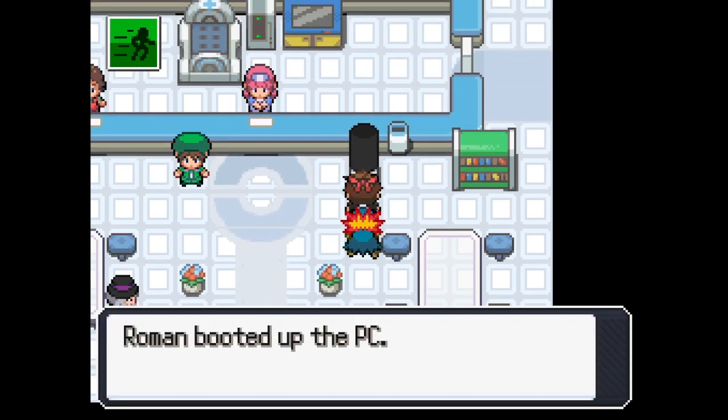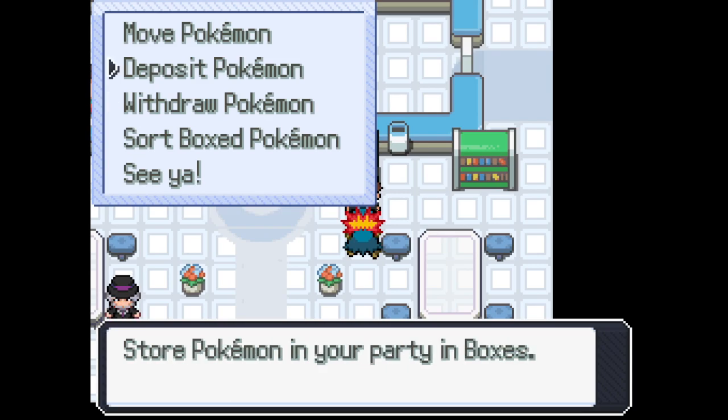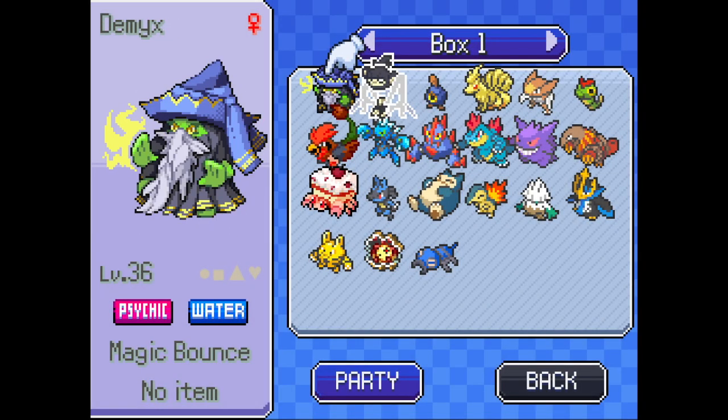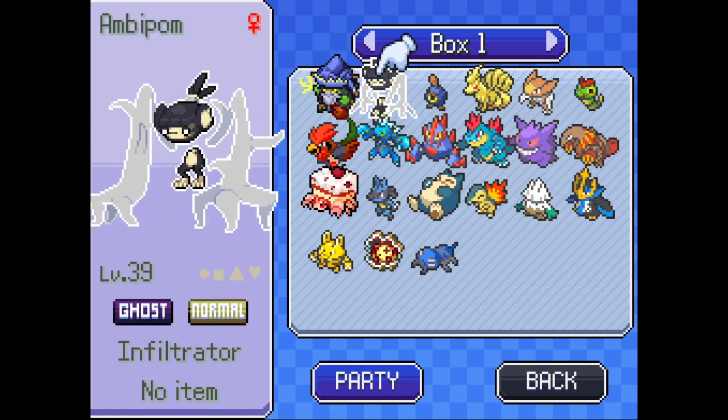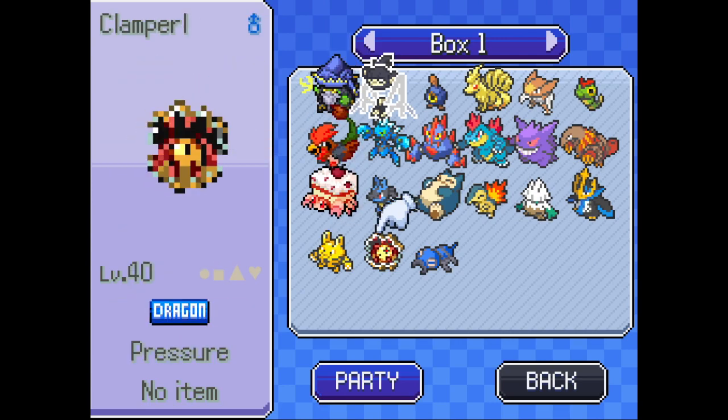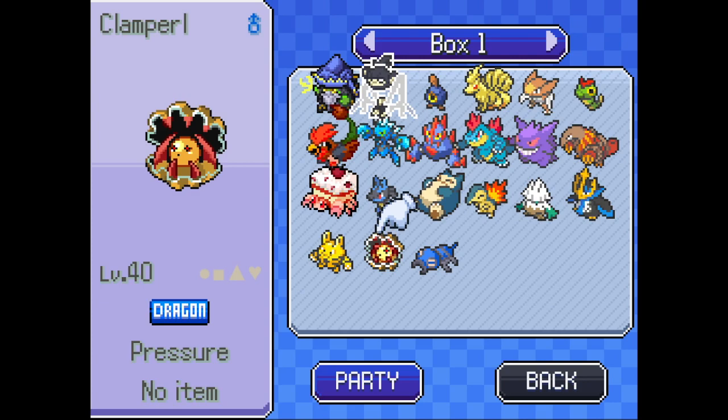Here's the delta Lotad that we traded for - here's its final form. It's freaking OP. Its Magic Bounce ability means if any Pokemon uses a stat-lowering move, it reflects it back on them, which is super overpowered. Here is our Ambipom - looks super super cool, Normal/Psychic/Water. Here is the Dunspars - Bug and Water. And here is Clamperl who is just Dragon type.